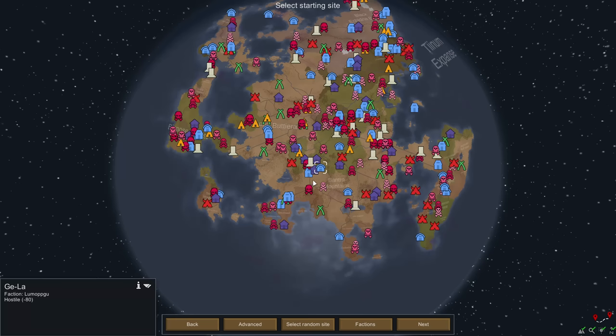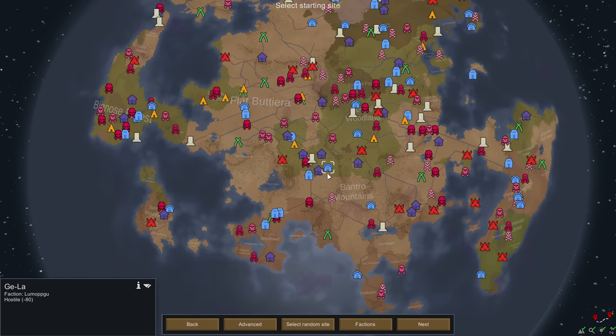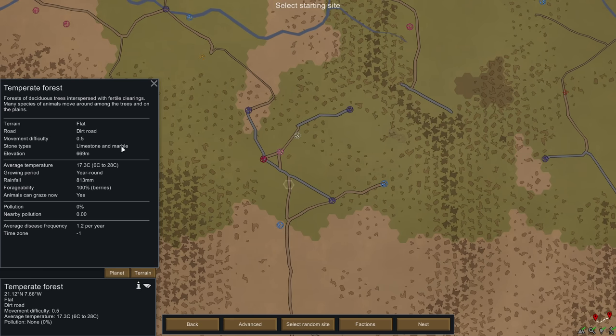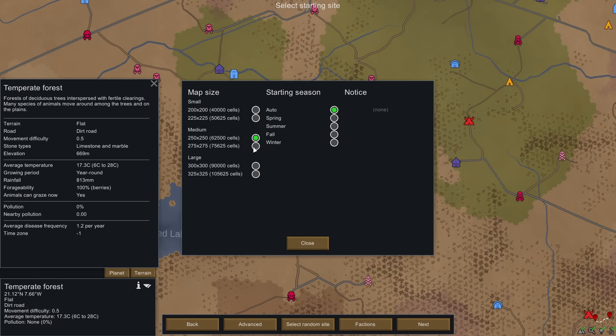For the first settlement, something easy and simple — temperate forest, the easiest type — so we can fly through it and get things started. For the second, maybe tundra, desert, or arid shrubland, then an even harder biome for the third restart. I found what looks like a perfect location: it's got marble, it's on a road, three trade partners already willing to trade, two more that can be convinced, and the Empire close by. Sure, there are loads of pirates, but that doesn't matter. Map size: 300 cells — I like my maps a little larger.